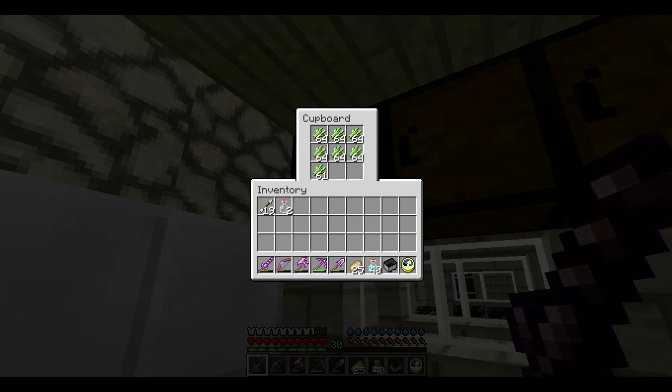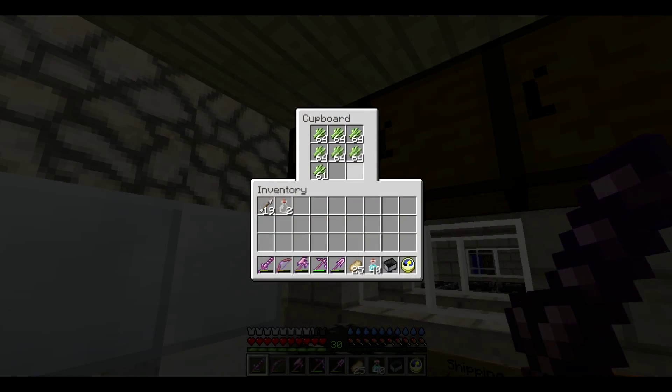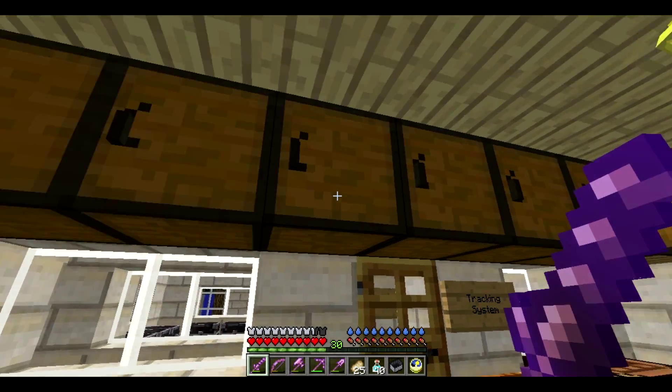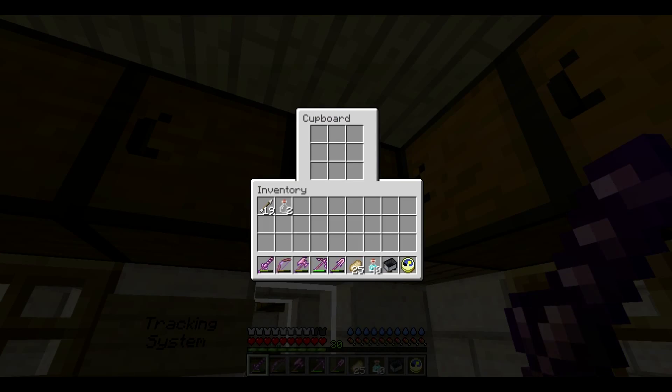In here we have just a couple supplies that are used to make things. We have the sugar canes to make the paper, and then just the paper. Leather to make the books. Feathers to make the book and quills. Ink to make the book and quills.